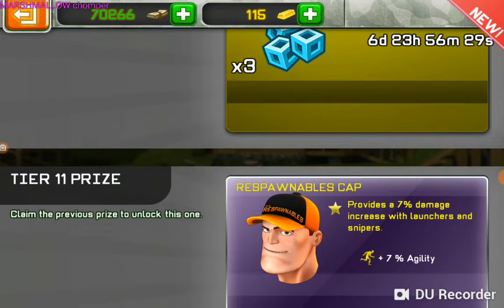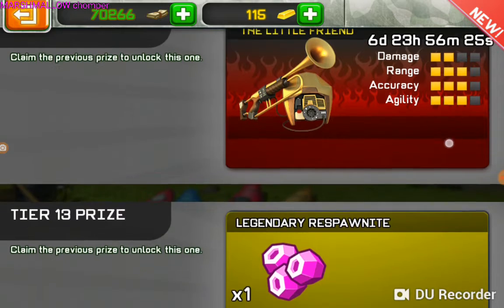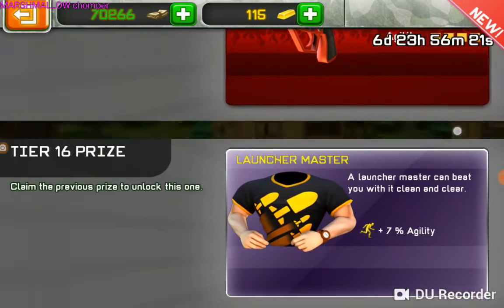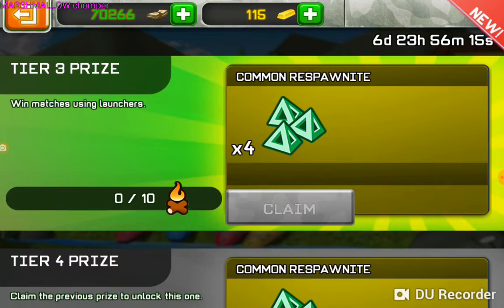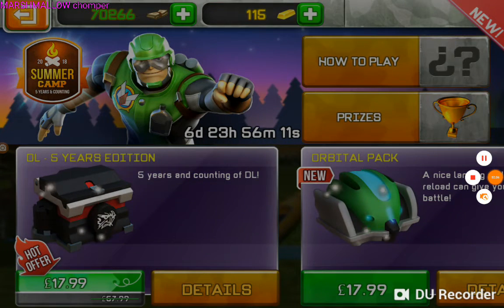Respawnables cap with launchers and snipers. The little friend at tier 12. And tier 15 is a 3 flare gun. So, win matches using launchers. Come on guys, play the event!